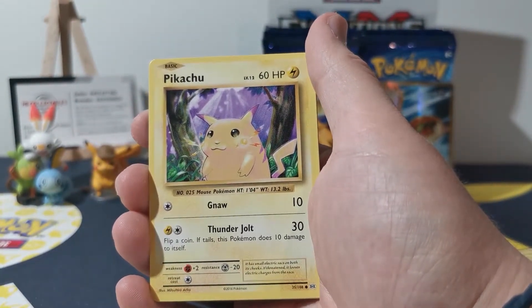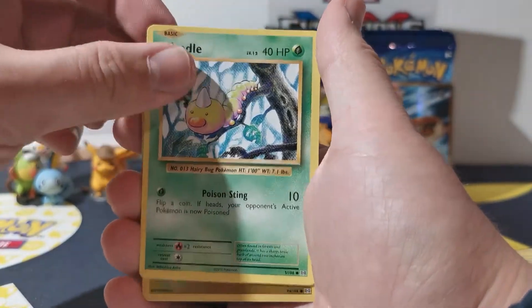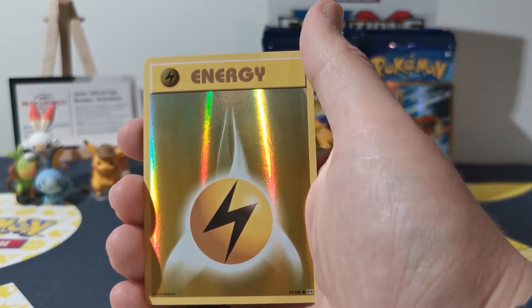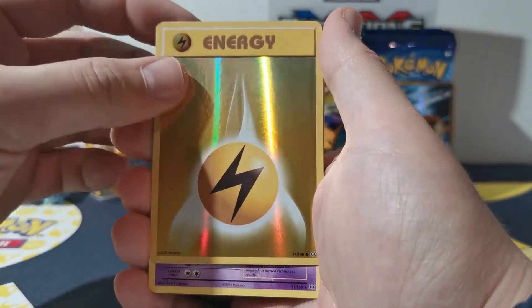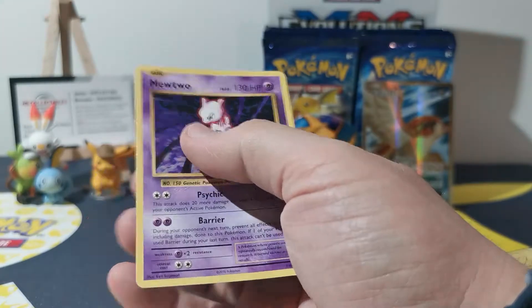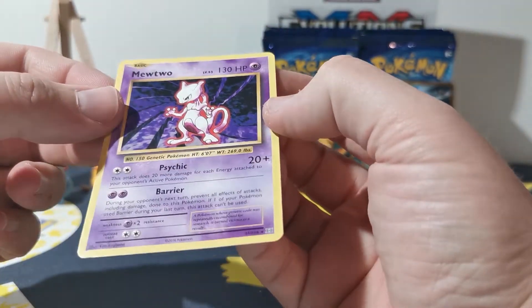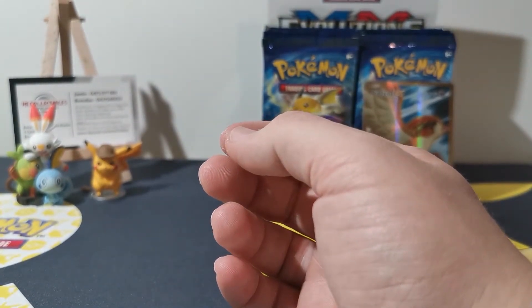We're also doing a fundraiser for Beyond Blue, which is also connected to my 500 sub giveaway, so go check the link down below for my Instagram and go from there. Look at that — nice holo energy, which is good. And Mewtwo — I don't think I have this one. YouTube has our rare, so we'll put them aside just because it looks sick.